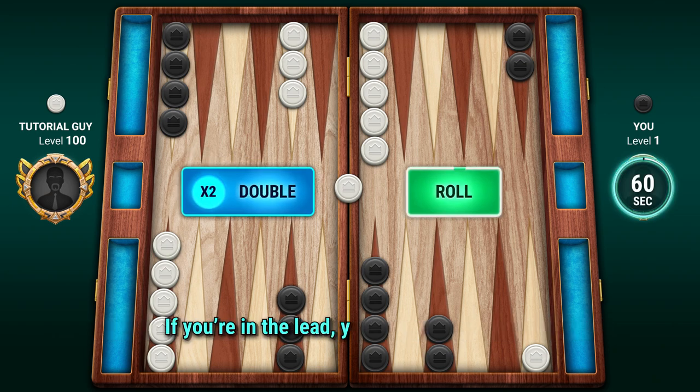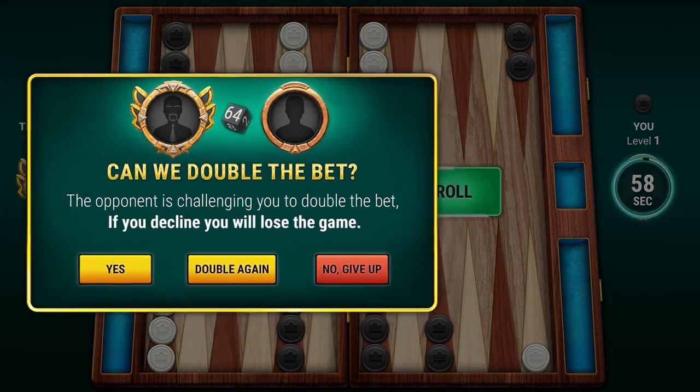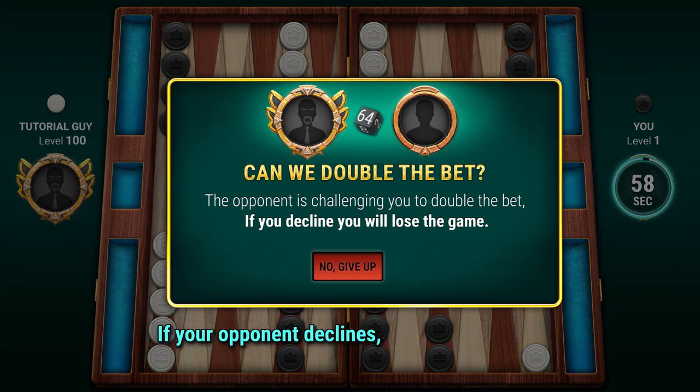If you're in the lead, you can double the bet. If your opponent declines, he loses the game.